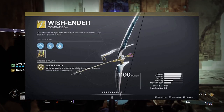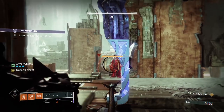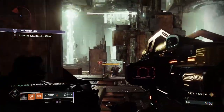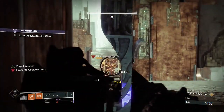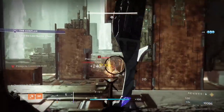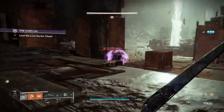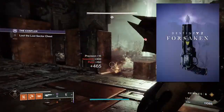Number four is Wish-Ender, a kinetic bow. The perk is Queen's Wrath — while aiming down sights with a fully drawn bow, enemies behind walls are highlighted. The Wish-Ender is a terrorizing force; not only will it make fighting barrier champions easy mode, the exotic perk will also highlight opposing Guardians in PvP. PvP players will tell you this exotic is criminally good. It is available through an exotic quest in the Forsaken DLC.